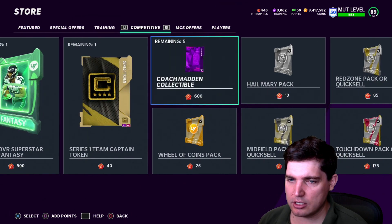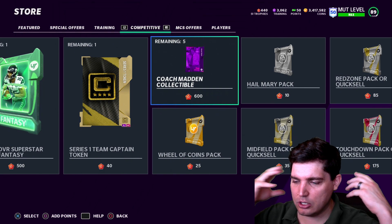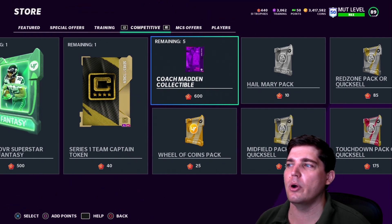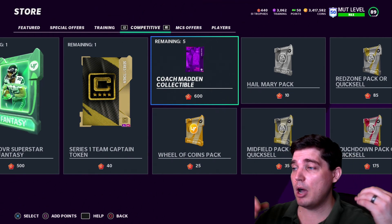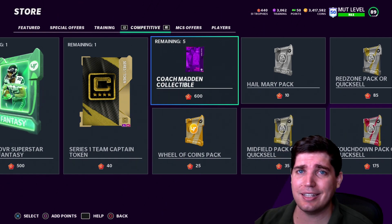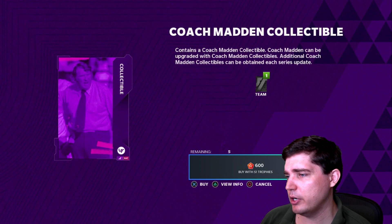Coach Madden Collectibles — this is kind of the main problem with Head-to-Head right now. There's no Series Master. Remember that? It felt like there was something to go for, something to grind for. After MUT Master lost its Head-to-Head requirement, the Series Master replaced it — Von Miller as a launch card, other cards updated every Series. And then there was Coach Madden, who provided a huge boost because the plus-one speed was kind of phenomenal — a huge boost to a lot of cards on your team.